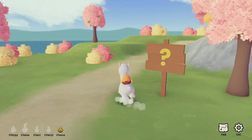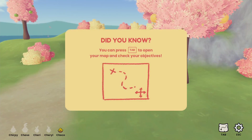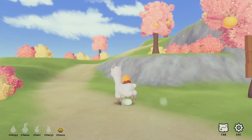Pumpkins. So this is the map of our little island. You need to find all the chicks and bring them back to Mama Hen. Cool. Apples — looks like we got a couple apple trees here and here. Let's just go and look. I'm sure we'll find them.